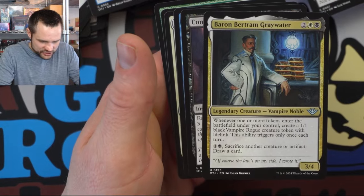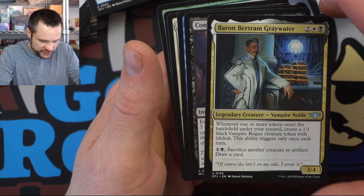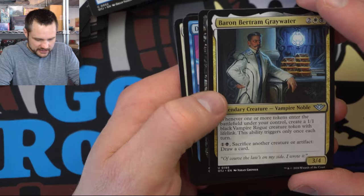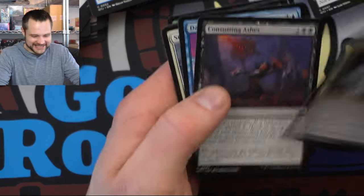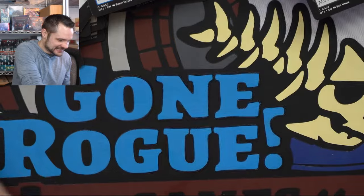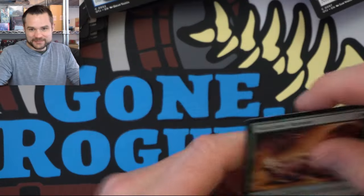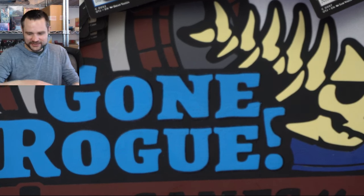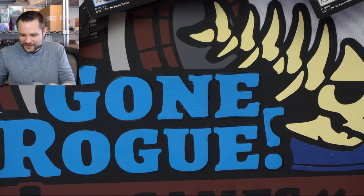We have Baron Bertram Greywaters — whenever one or more tokens enter the battlefield under your control, you create a one-one black Vampire Rogue creature token with lifelink, and then you can sacrifice another creature or artifact. The synergy here is incredible. I could actually see just running this dude as it's good value. I'm going to have to put them all up on a dart board and throw a dart to see which one I'd play as a commander. I want to play them all. Maybe I'll have to look at some of the other cards I got in here to see exactly what I'm going to do.